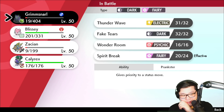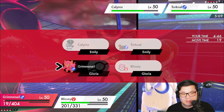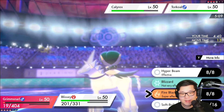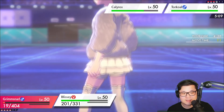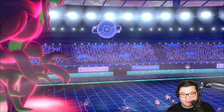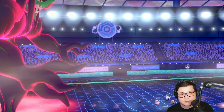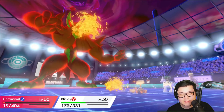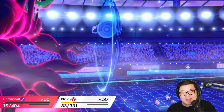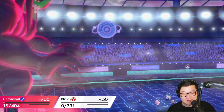I wonder how much Astral Barrage does. I can go for a Max Guard with this Grimmsnarl and go for a Fire Blast into the Calyrex, I suppose. Let's see what they decide to go for — I'm going to try to bring in the Calyrex and Astral Barrage the following turn. They go for the Eruption, which is not too surprising — this is going to do a lot to the Blissey. Blissey, you will not be able to show off your work unfortunately. But I did have to Dynamax the Grimmsnarl here, and in order to win this game, I do need my Calyrex Shadow Rider out safely.